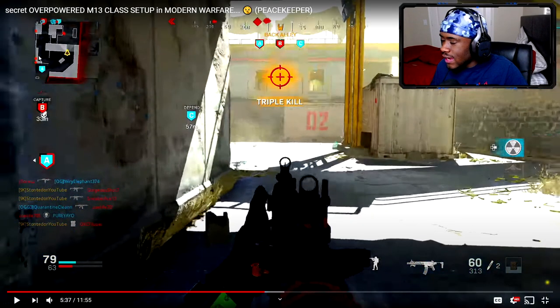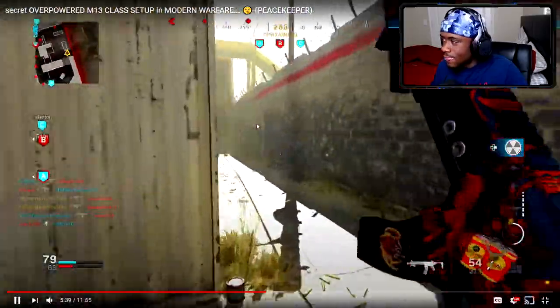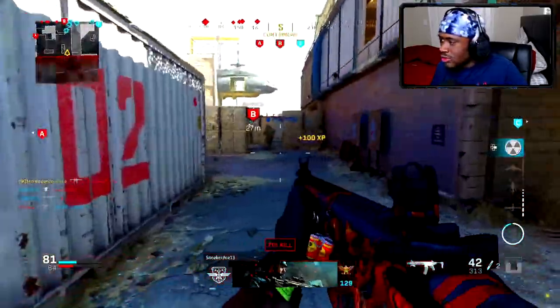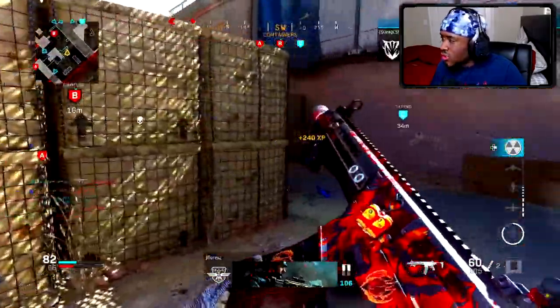Got a C4 kill right there — two more people down. We got our UAV up. Look at that spawn — they spawned right here once I got done clearing these people out. We actually captured both A flag and C flag, so these kids are spawning here on the left side and also right here. Since I'm closest to these enemies, I'll try to get some flank kills. I got that kid going toward C — easy kills.